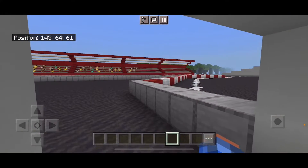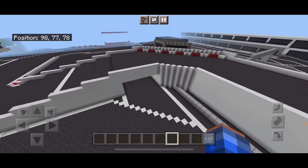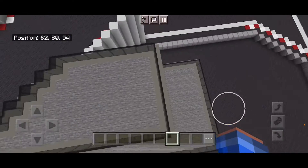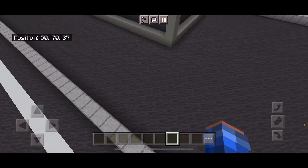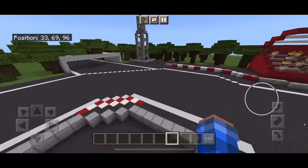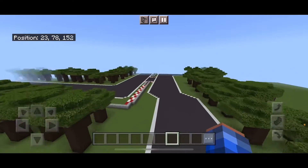Oh, nothing really, just a shortcut. Is this where the flag guys go? Where the flag person goes? So yeah, this is what the racetrack looks like.